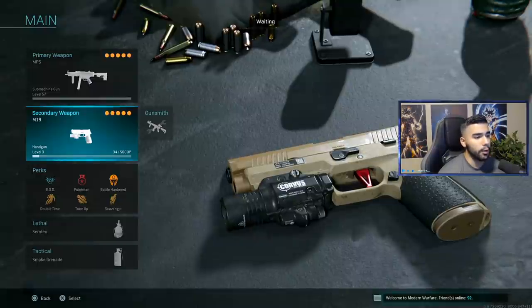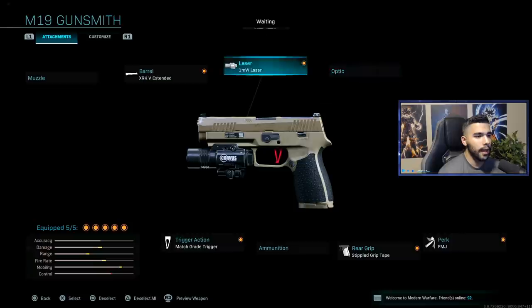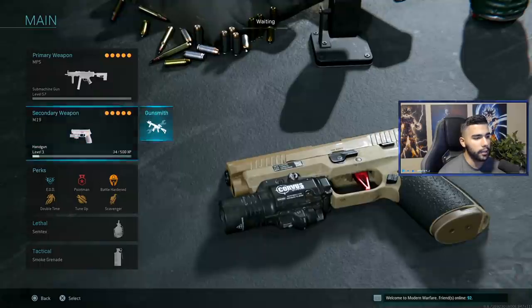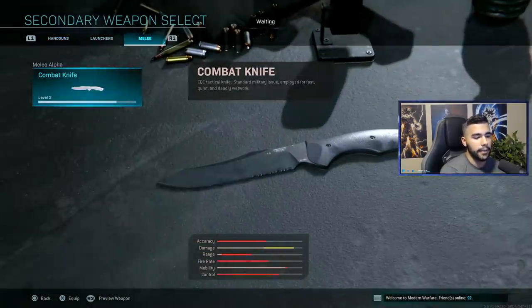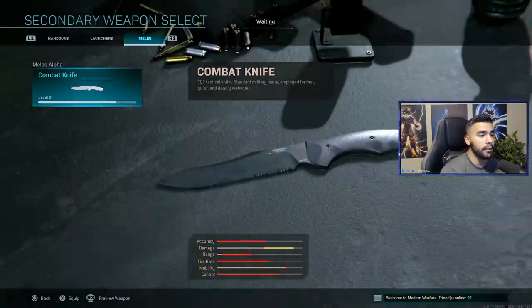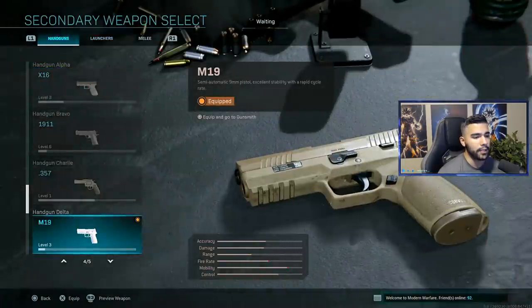I'm also running an M19 pistol with the XRKV extended, 1MW laser, match grade trigger, stipple, and FMJ. Something a lot of people don't know: the pistol actually has faster mobility than the combat knife — you can see it in the mobility bar. The knife does have negative mobility, though the combat knife is good because it covers a further distance with tactical sprint.